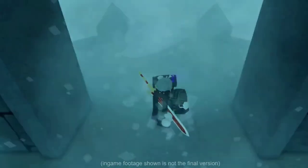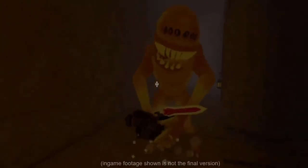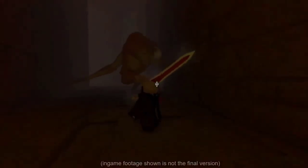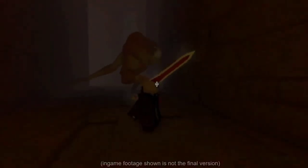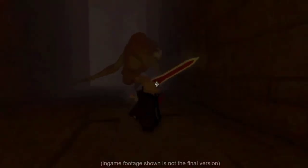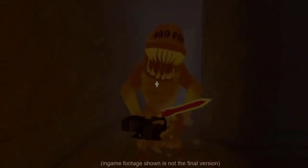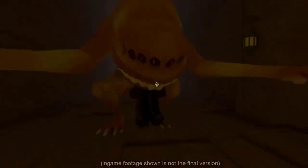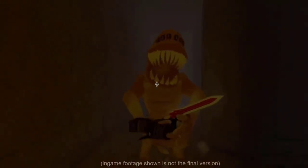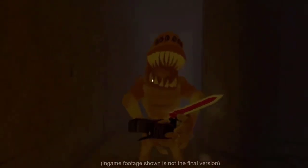In the next area, look at this thing — it has like 20 different eyes, 50 teeth, it's like half the size of a Sharko. It looks insane. He's in a cave fighting this thing — it seems to jump at you, grab you, and bite you.